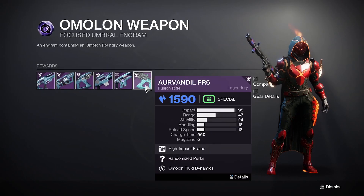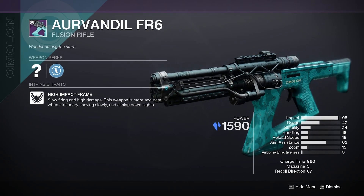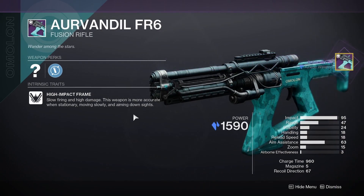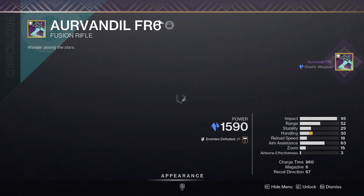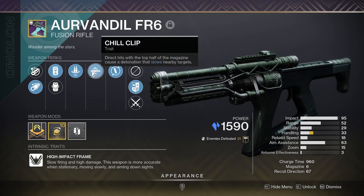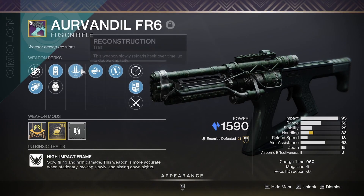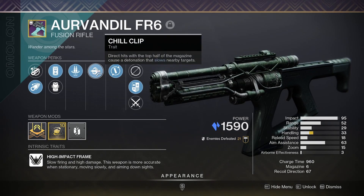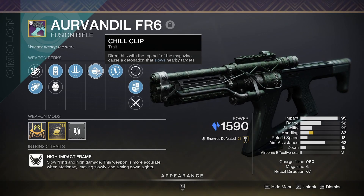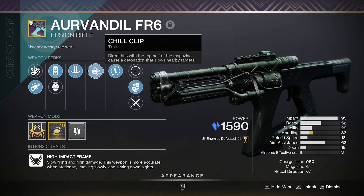Other things you can farm from here that I highly recommend is the Arvindil FR6 fusion rifle. The reason you can farm this is you can get something like reconstruction and choke lip on it. Reconstruction synergizes with choke lip in a really strange way — reconstruction doesn't change the base mag size, it just overflows your magazine, so choke lip still works. The top half of the magazine is based off the base mag size, so for a six-round mag like I have here, everything until there are three shots left counts for choke lip. If it overflows up to 12 shots, that's nine shots in a row all capable of triggering choke lip. Highly recommend trying to farm for this.